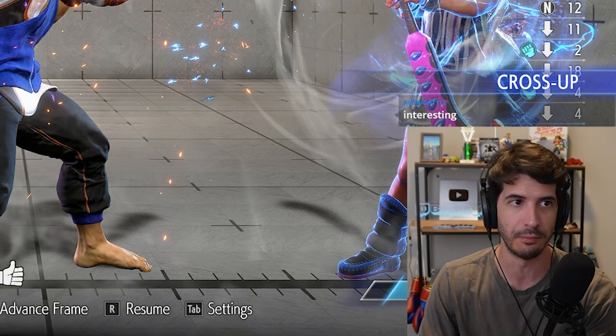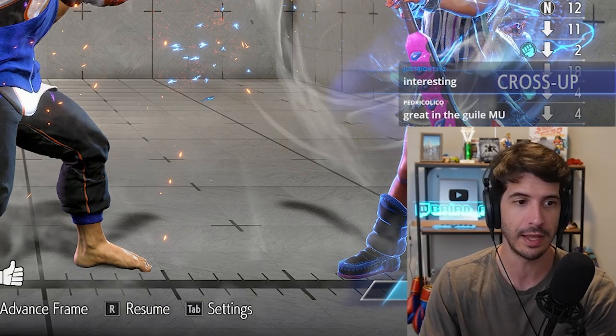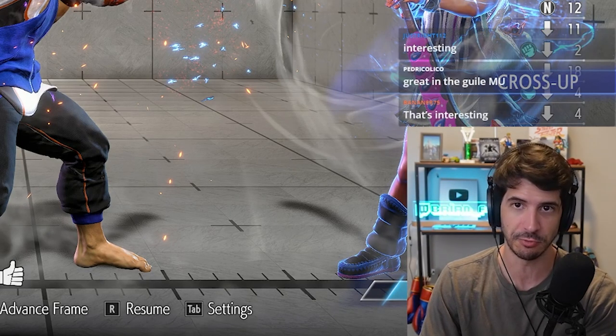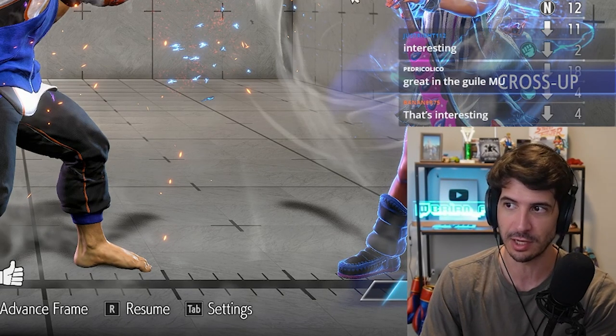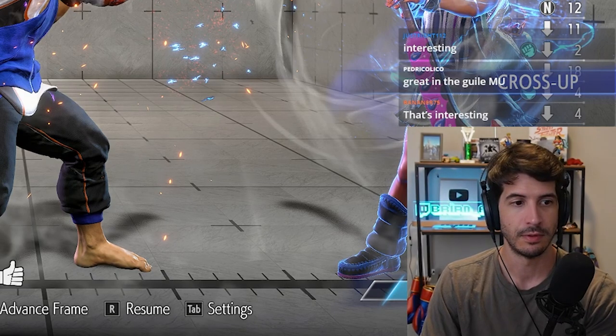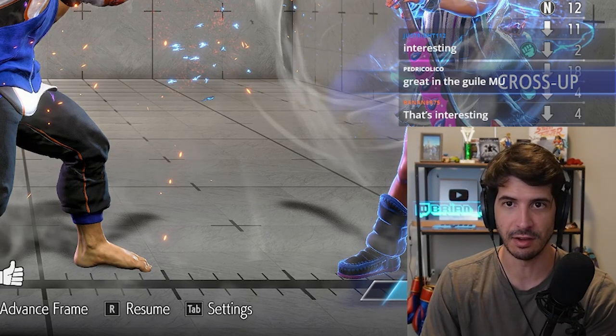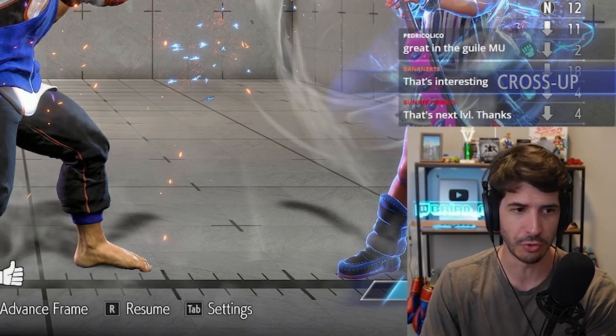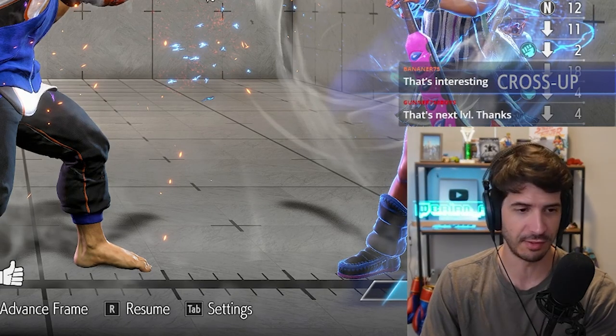So this is definitely a high level option select that most players are using. If you're not doing that, you need to be thinking about it. This can turn the tides in a lot of matchups with people who run projectile strings. It's a very common tactic against characters with projectiles because you can definitely get a punish here. I'm pretty sure on Luke for parrying this projectile at this distance.